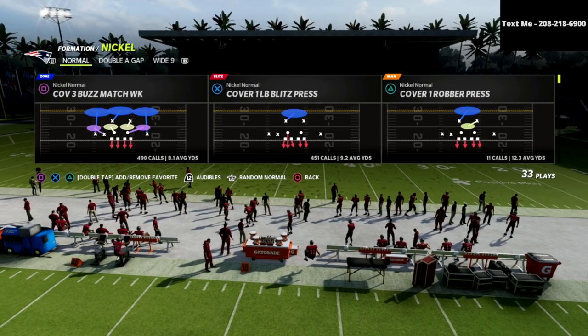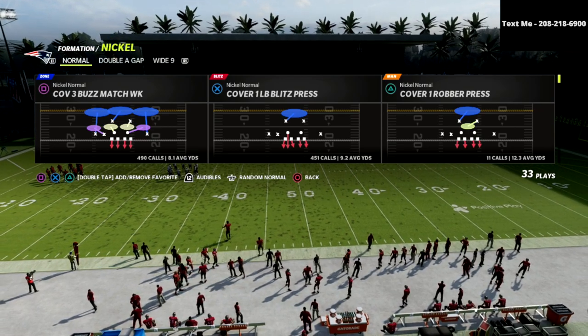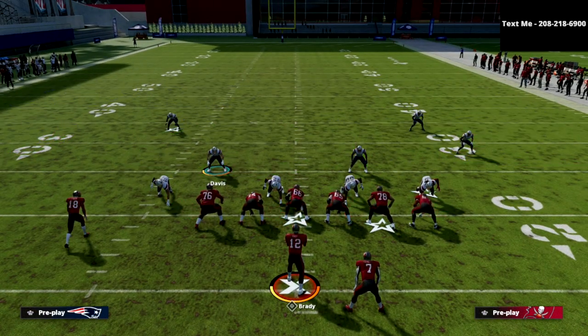We're going to be talking about the cover three buzz match week out of the nickel normal formation. We're going to use this concept to defend the trips tight end. We're in the San Francisco 49ers defensive playbook for these adjustments.